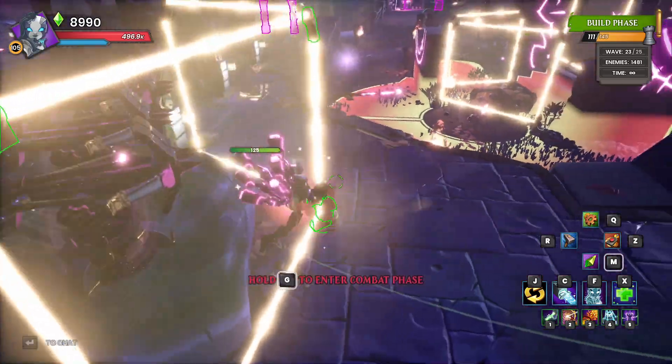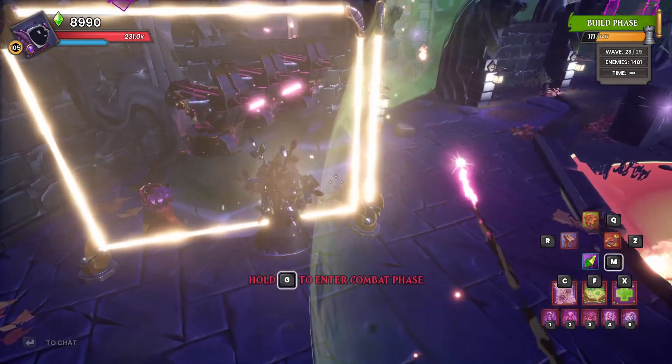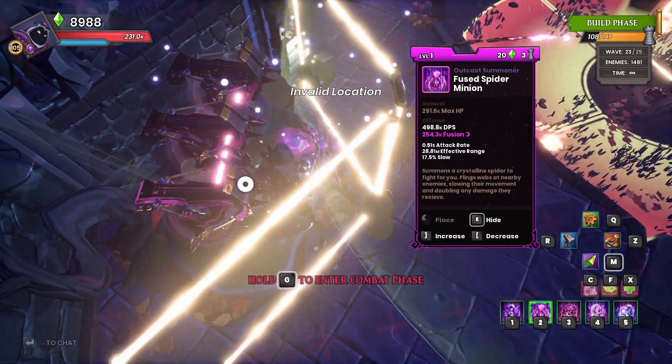We've got a little DU left over for this side. We can throw a spider in — let's throw a spider right down in front. I'm not going to put it on the buff beam but I do want to get it behind the wall.